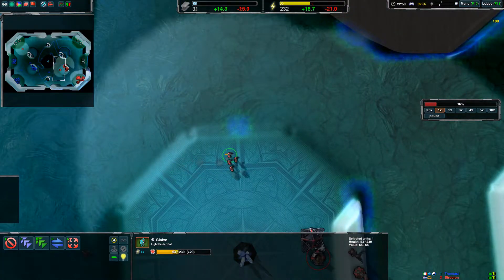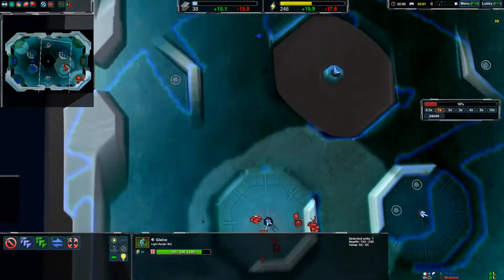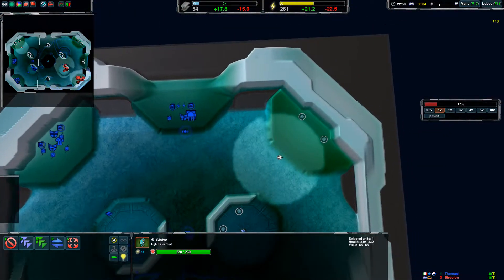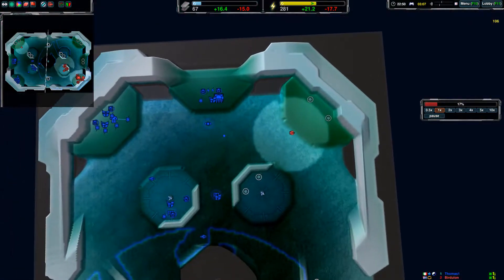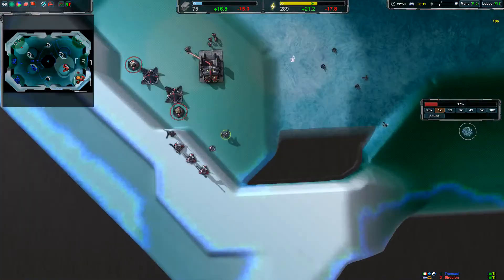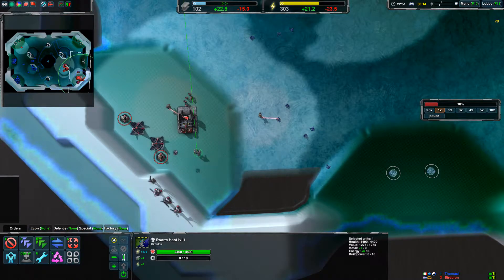This glaive is going to regenerate in about ten seconds and be at full health again. That's an advantage of glaives — they can go in, take a bit of damage, then retreat and repair. You can use micro to cycle glaives. You're also scouting out here and seeing the enemy hasn't expanded — that's good. Finally you're going to move out with your commander, but it has been idle a lot.